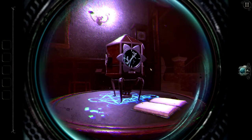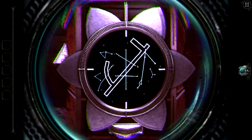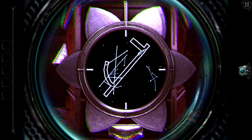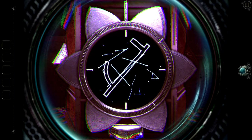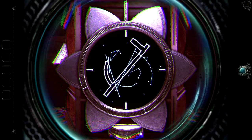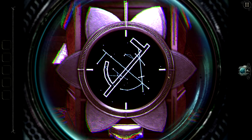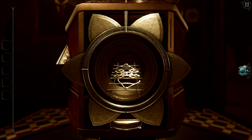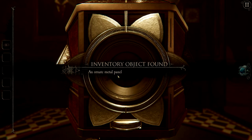Now we have another constellation puzzle to solve. Zoom in with the eyepiece — this constellation needs to align with the curved angle shown. Rotate around so you can see the angle properly, then rotate in the correct direction to line it up. Spin it around, get it in position, and there's our symbol. Take the ornate metal panel that appears as a result.